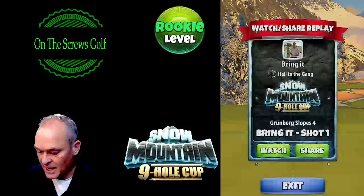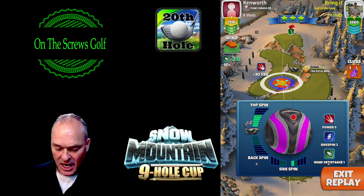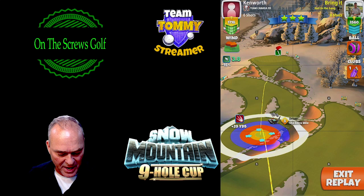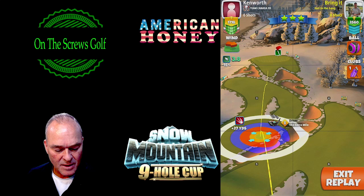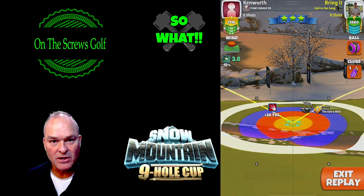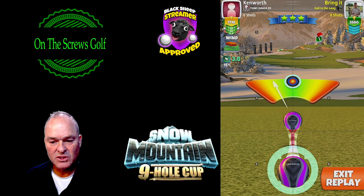Hole number one. Extra Mile 8 with a Berserker ball, looking to roll it out all the way up to the front of the green for an easy chip-in. So Extra Mile 8 Berserker, full topspin, full right spin which is only two. We're at the plus 27-28 yard line. You want to bounce onto that first fairway, bounce again, then bounce over that rough line into that little gap and roll right up next to the green. We go 0% max here.